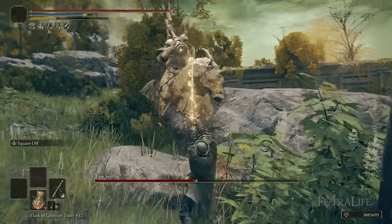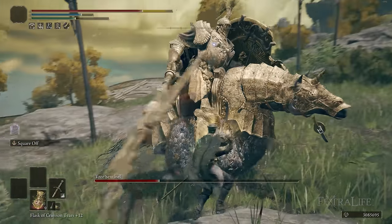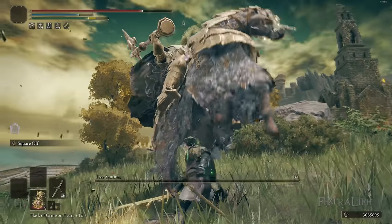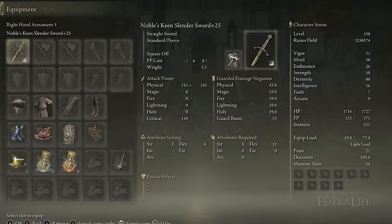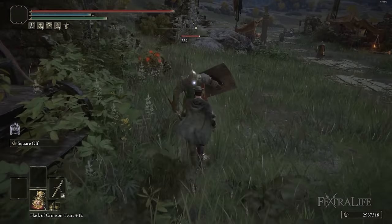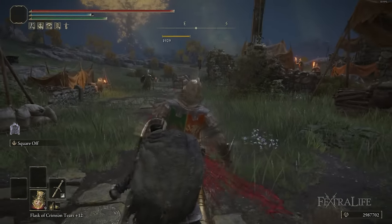Both of these weapons use the Square-Off Ash of War by default, which means you'll have to use their default scaling when you first pick them up. That's perfectly fine if you're starting a new game, since you're not really too worried about infusions at that point anyway. But later on, you'll be able to get this from Siofra River and put Dexterity scaling on the Noble Slender Sword, which I think is probably what I'd do for this build. If you're going with the Lord's Sworn Straight Sword, Strength and Dexterity scaling are about the same, so you could theoretically go Strength build on that weapon.